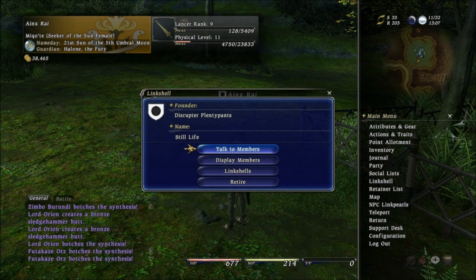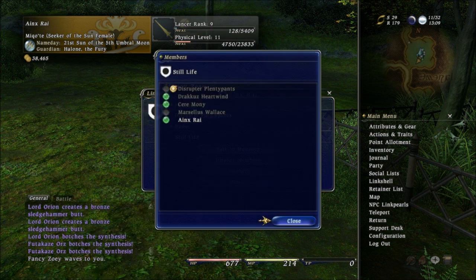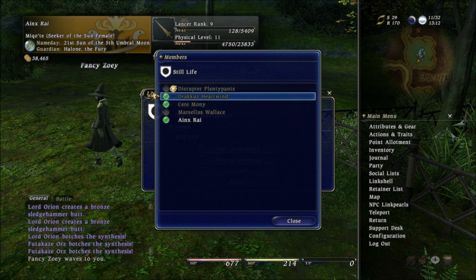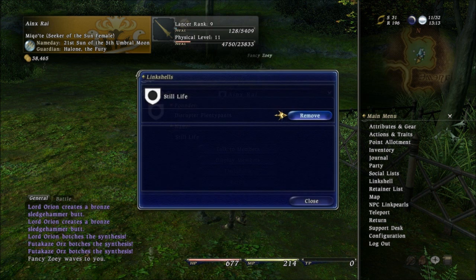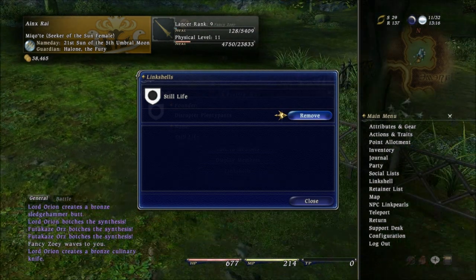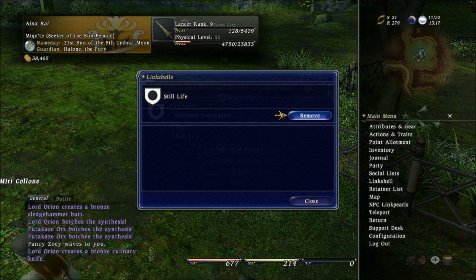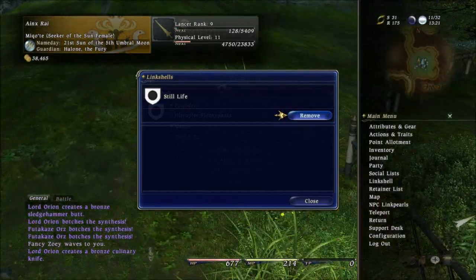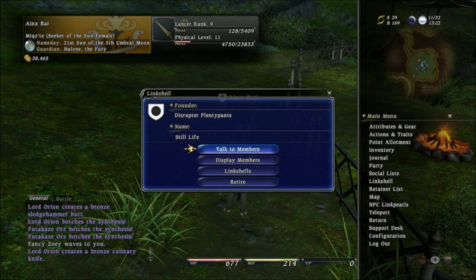Linkshell is like a guild — I'm in the guild Still Life. If I go to Display Members it shows who's online; I'm online but these guys are grayed out. Linkshells is a list of linkshells that you have. You can only be in one linkshell at a time, but you can have multiple linkshells to choose from. If I choose Still Life, I can go ahead and join this linkshell, and if I go Remove, it'll remove me from it. Shells used to be items in your inventory, but they are no longer items — they're just there in the Linkshell menu. You can also talk to members, which just opens a linkshell chat prompt.